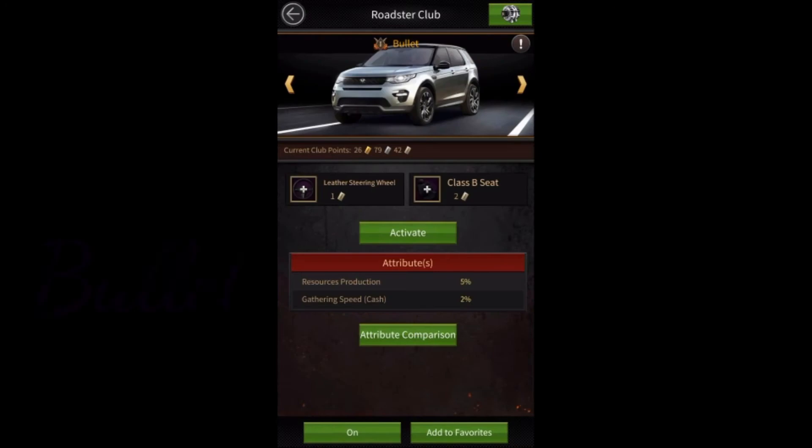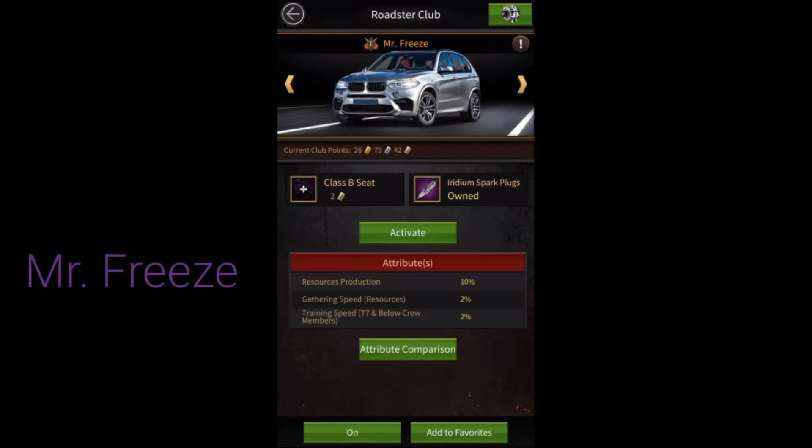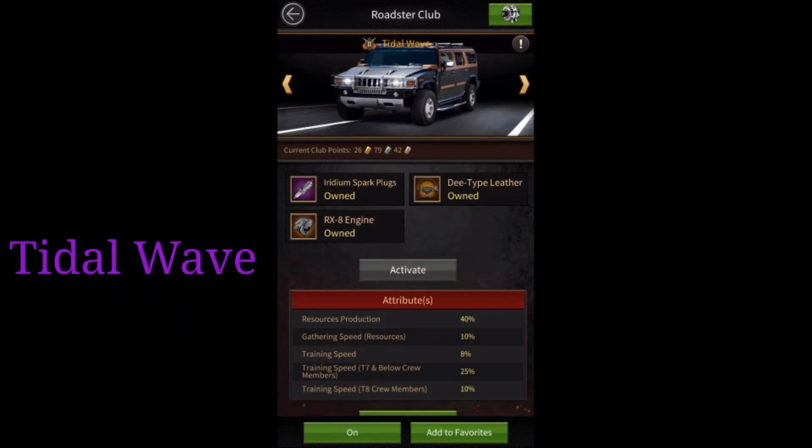In Resource Production Roadster there are three types: Bullet, Mr. Freeze, and Tidal Wave. Equipping these Roadsters gives extra resource production in the Resource Hub inside the Mansion. Tidal Wave is the best resource Roadster, which can be equipped in all farms to get lots of extra resource production. Even the Main Account can also equip this Roadster to get extra resource production.